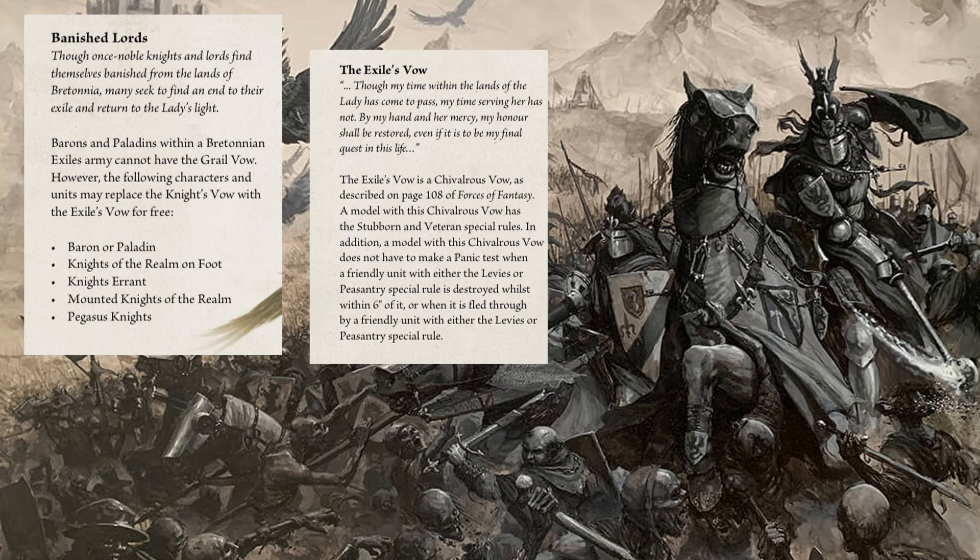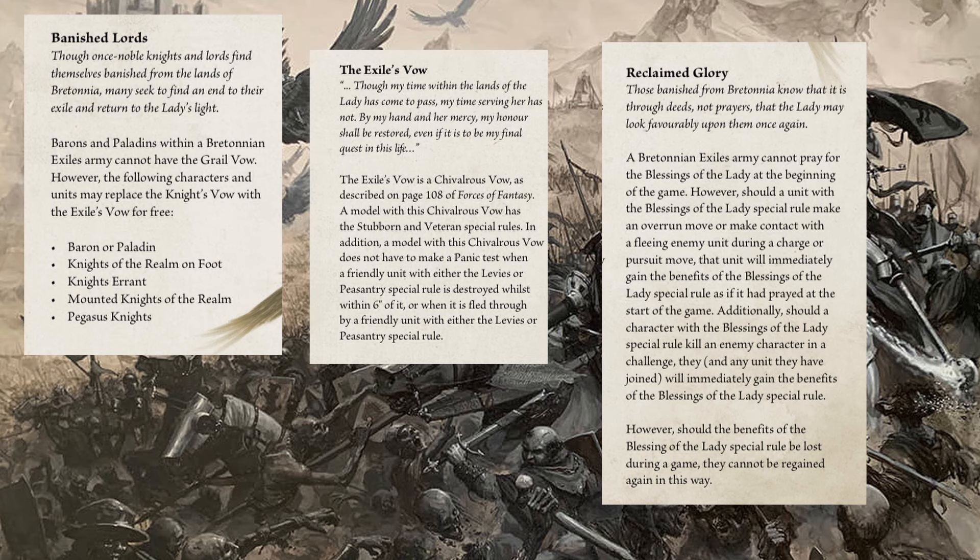The Exile's Vow is a chivalrous vow as described on page 180 of Forces of Fantasy. A model with this vow gains Stubborn and Veteran special rules. It also does not have to take panic tests when friendly units with the Levies or Peasant special rule are destroyed within six inches or flee through the unit. Finally, Reclaimed Glory: the army cannot pray for the Blessing of the Lady at the start of the game; however, a unit with that rule can gain it mid-game by making an overrun, contacting a fleeing enemy, or having a character with the blessing kill an enemy character in a challenge. The benefit cannot be regained once lost.